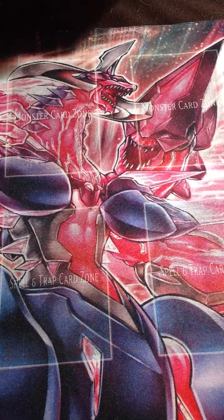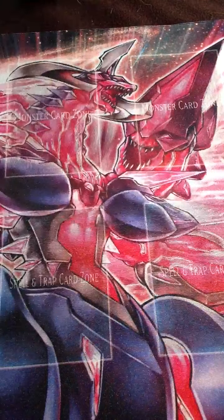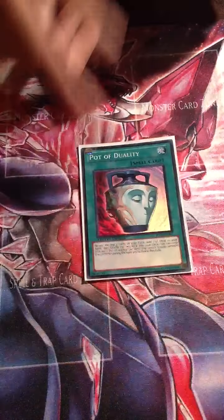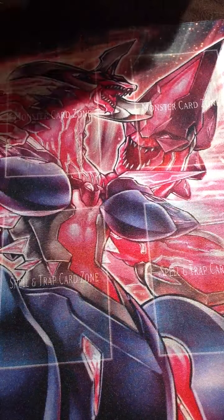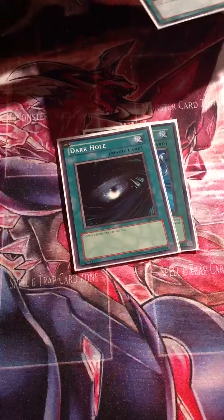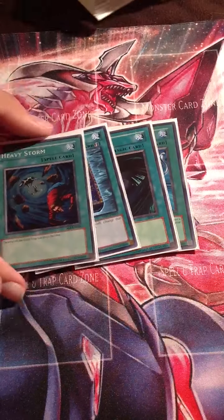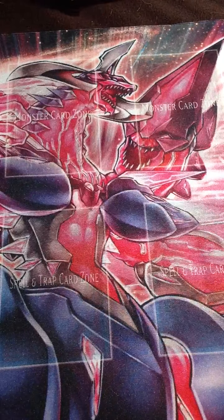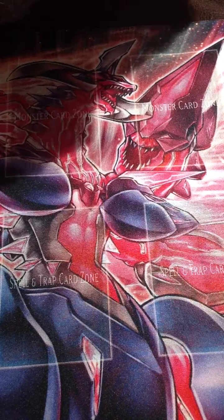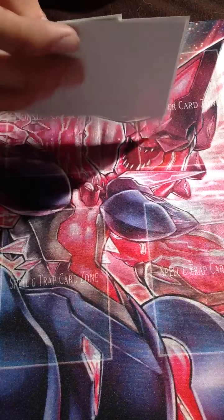One ROTA just to search out your Hanzos. Two Pot of Duality to make it more consistent. One each of Monster Reborn, Dark Hole, Foolish Burial, and Heavy Storm. Two MSTs for spell and trap removal. That covers the spells.